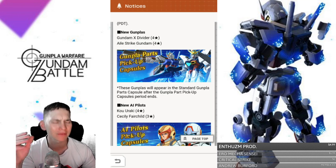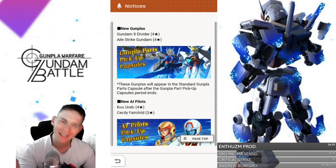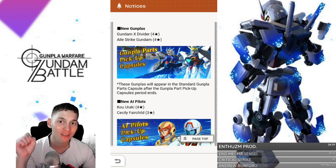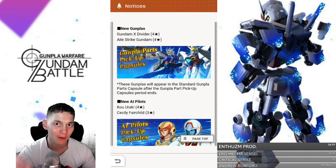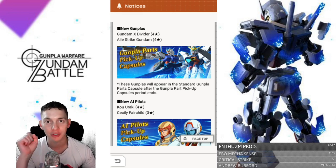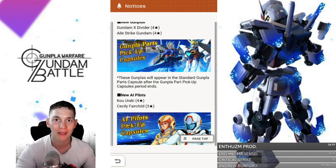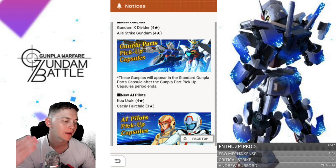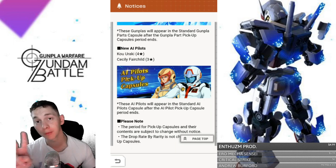The new Gundam shield is okay. I haven't really messed with the XD's shield much. I am going to pull everything I can in order to get this shield. This is like a must-have. I think the shield and the backpack on the X Divider are going to be your go-to items. They're not obviously telling us what the items are — we can't see it — so I can't do any actual analysis of what these parts and the X ability are going to do, but I'm just telling you, get these shields.